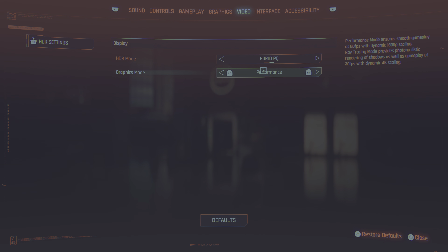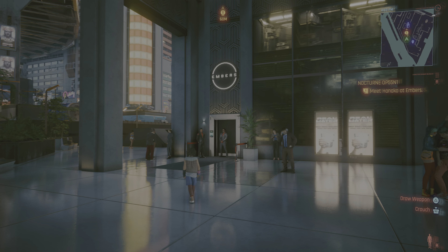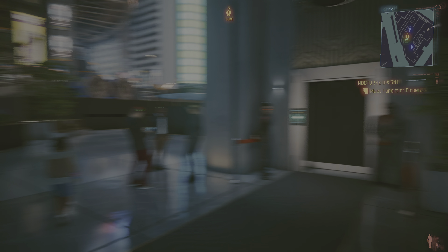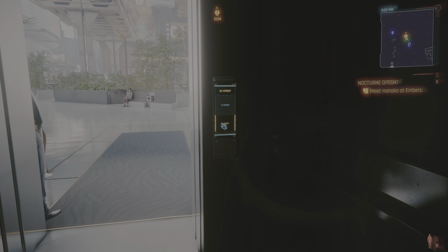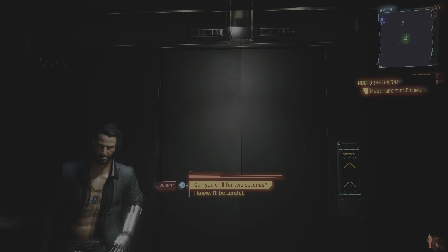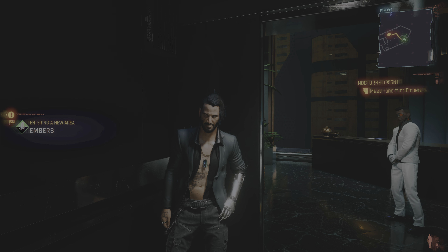Looking at performance mode now, I'd much rather run performance than ray tracing because the image still looks pretty darn good. Let me know in the comments — am I in my head, or does this look pretty detailed? I like the 60 frames, everything's running smooth, and it did not look like this on the base PS5. Now switching back to ray tracing — yeah, there's some stuttering obviously at 30 frames, but the colors, reflections, and shadows all look a lot clearer. It's just those 30 frames when you're shaking side to side — they're not where it's at, though it would be great if you're standing still.